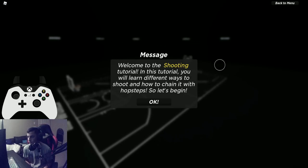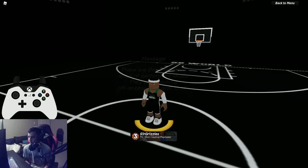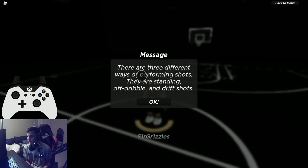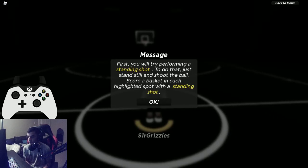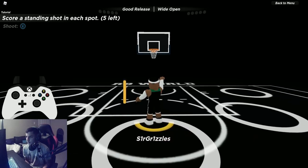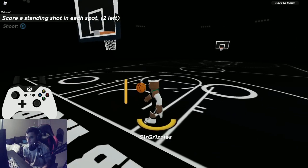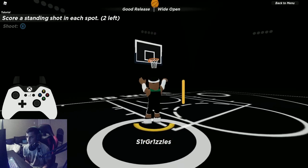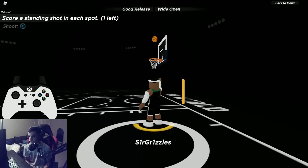On to the shooting tutorial. You'll learn different ways to shoot and chain them with hop steps. There are three types of shots: standing shots for true shooters, off-dribble shots for a mix of shot creating and true shooters, and drift shots for shot creators. Standing shots we already covered in the basic tutorial — just shoot from each spot. Interesting note: Mike Johnson swapped builds between RB World 3 and 4, going from playmaker to shot-creating playmaker.